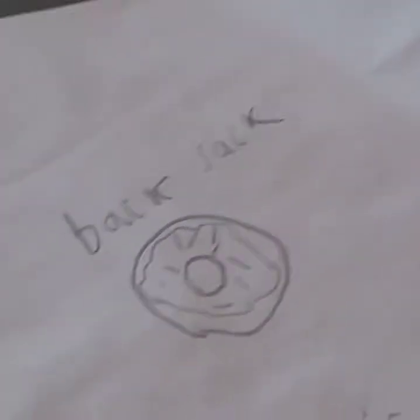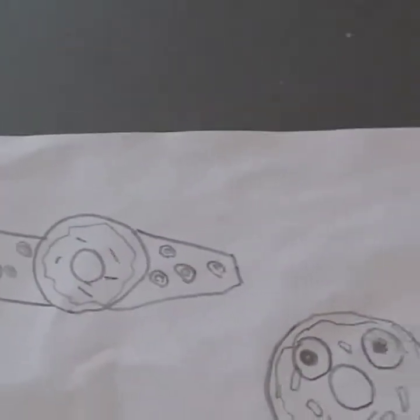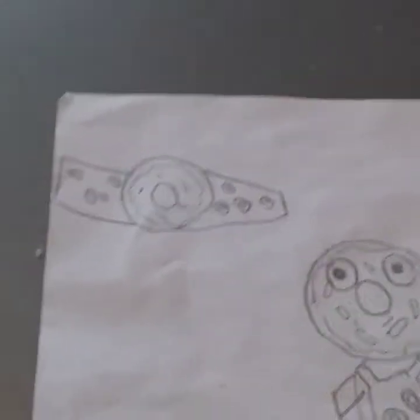That's supposed to be the back bling — it's a donut. And the glider, I don't know, the wings coming out doesn't look so good, but you can probably figure it out if you look at it for a long time.